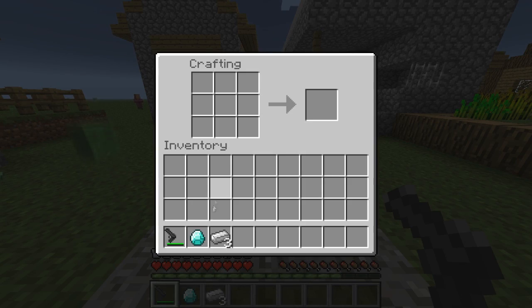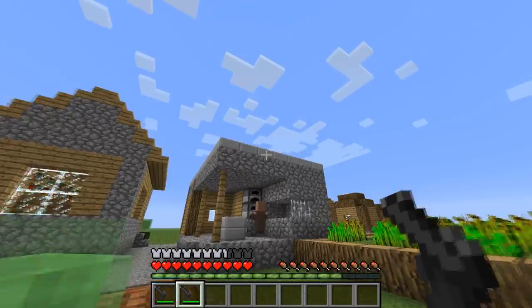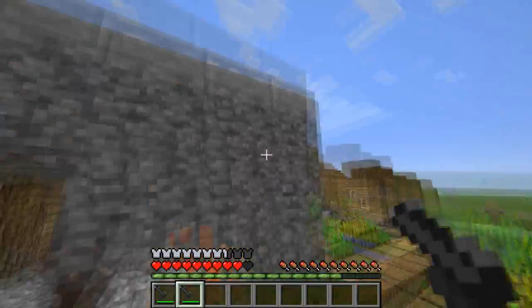Now onto some crafting recipes. To make a grappling gun you need one diamond and three ingots. Put them in the formula you see on screen and you now have yourself a grappling gun.